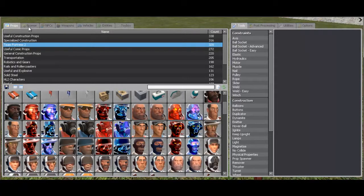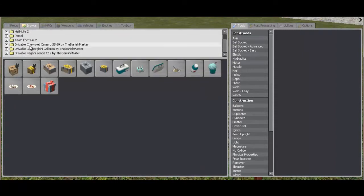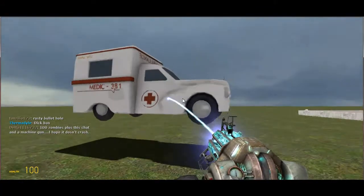What you're actually going to do is click on Browse, and then go to Team Fortress 2. If you just click on it, there will be an ambulance, which actually looks really weird.